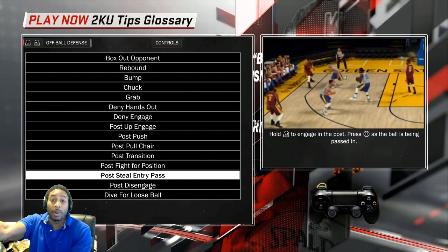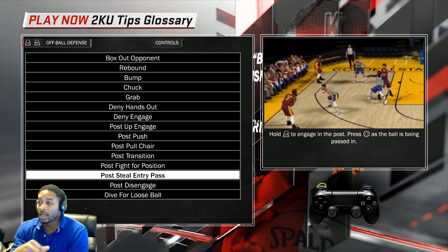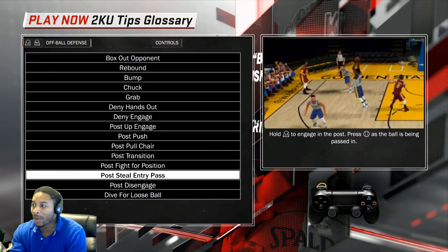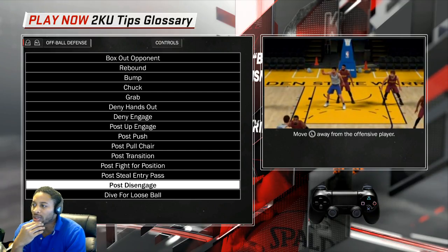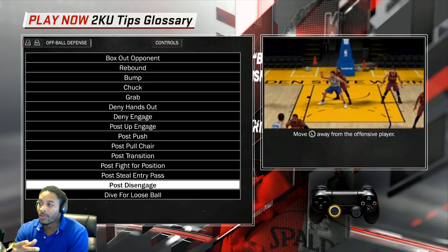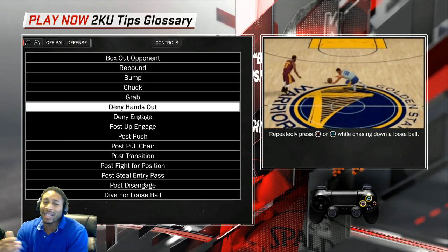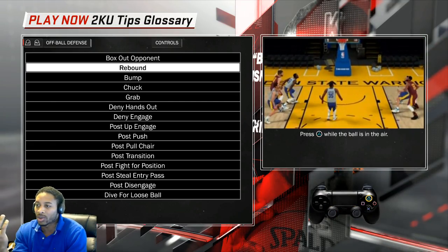Post steal entry pass is the only thing I see most of you do — but you're not engaged, not fronting them, not doing anything. You're just spamming X or square hoping for an animation instead of playing proper defense. Post disengage: the way I use it is if they try to post me up, I get off them and try to reposition so they can't set up.